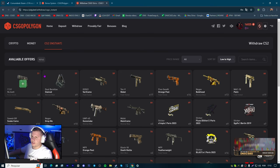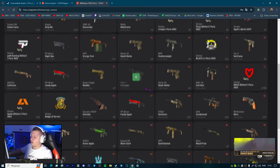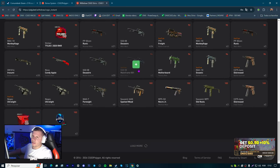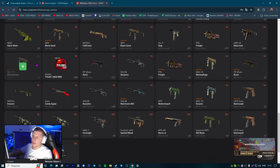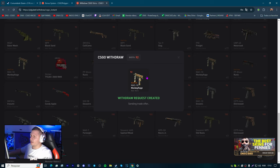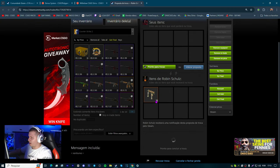Olha pra vocês verem essas skinzinhas aqui — 59 coins, 60 e poucos coins. Tem um MP9, skins extremamente baratas, e você pode utilizá-las. Vou pegar essa skin aqui, a Star Trek — é a Mac 10 Star Trek baratinha, ela é Well-Worn. Vou retirar aqui só de exemplo pra vocês, e é mais uma skin que vou utilizar pra fazer sorteio nas lives. Olha aí, chegou — Mac 10 no inventário, tudo certinho. Não tem erro.